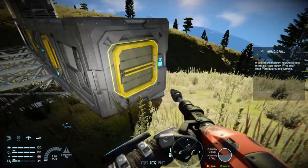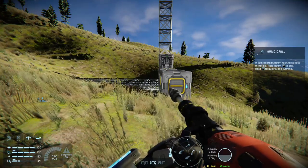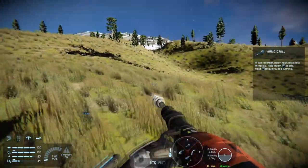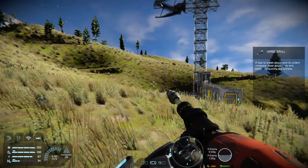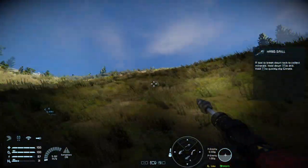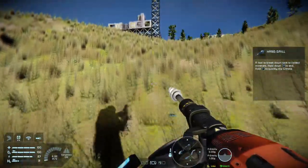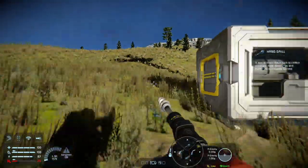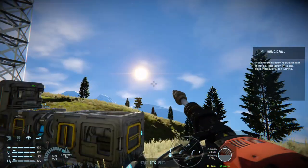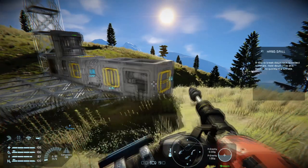We're going to exploit that by placing a collector somewhere where we can mine uphill from it and just let all the little balls of ore roll downhill and into the collector. You could slap a collector on the side of the base and dig out a trench, but unfortunately the areas beside my base are a little too shallow. I'm going to make a little mobile base — a cargo container, a collector, and a wind turbine — that I can place down, mine a whole bunch, and then transfer materials back to base manually.